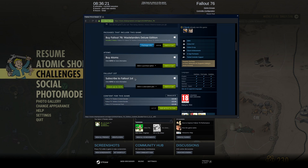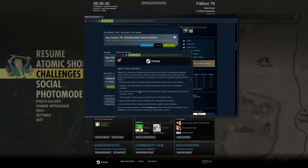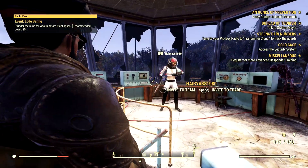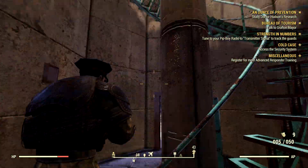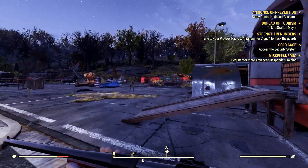There's stuff like Fallout First - that's a subscription plan where you can run a private server. You get a survival tent, a bunch of atoms every month, an outfit, emotes, and private worlds. I think the private server is something anyone could use, but I'm not too bothered because you come into a server with random people who don't really attack you. Honestly not that bad.